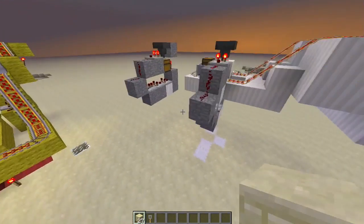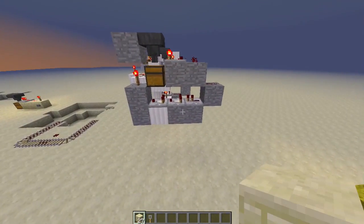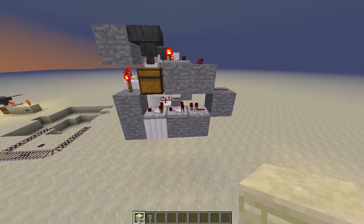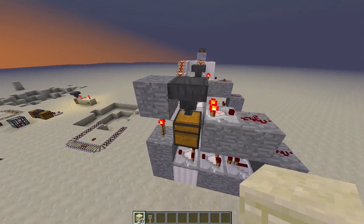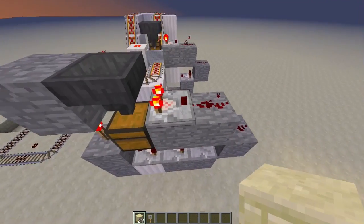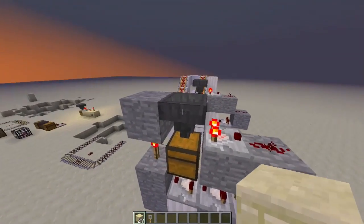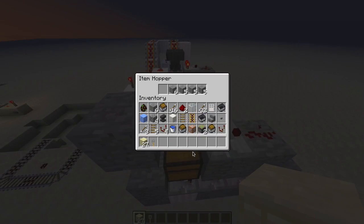Hey guys, welcome back. Yesterday Mojang released the 13w02a snapshot which had some changes made to the hopper and the comparator. The hopper is now controlled by redstone, so as long as there's a redstone signal it won't actually suck anything in.